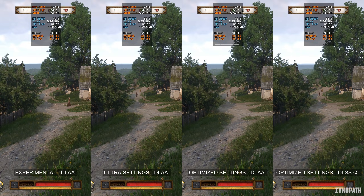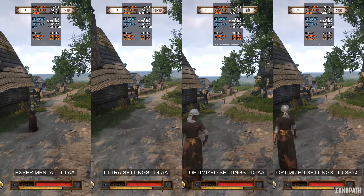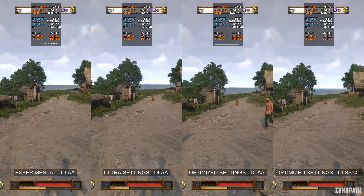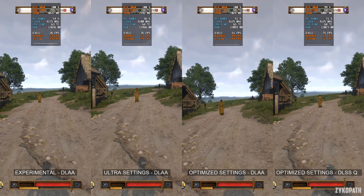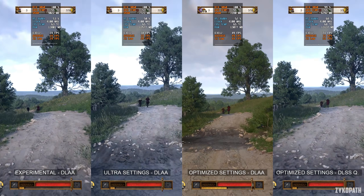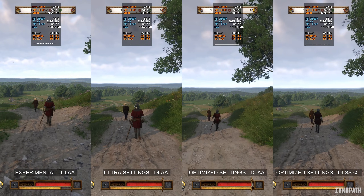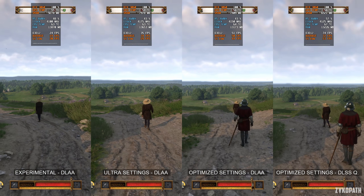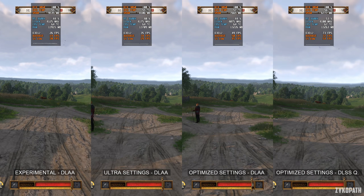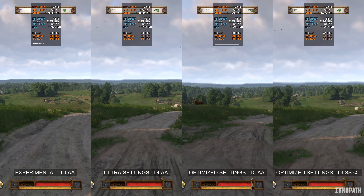Now let's take a look at performance. The game at native 1440p using the experimental settings is without a doubt very demanding — no wonder they named this preset experimental. Dropping down to the ultra settings finally gives us playable frame rates, but they are still not enough. Using the optimized settings at native 1440p with the RTX 3060 gives us a big boost in performance, getting us surprisingly close to the 60fps mark but still not quite there. Using DLSS quality finally gives us a buttery smooth experience, with the game averaging around 70fps and 1% lows at around 60fps. Even the frame times are silky smooth across all settings, which tells us that this game is incredibly well optimized and highly scalable.